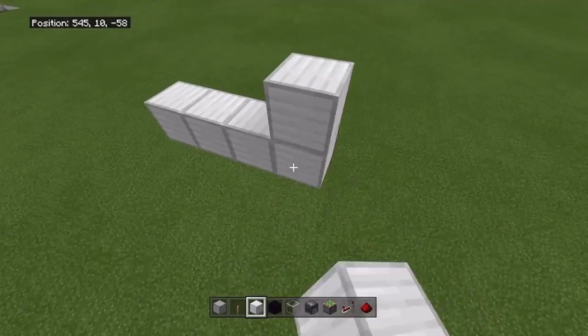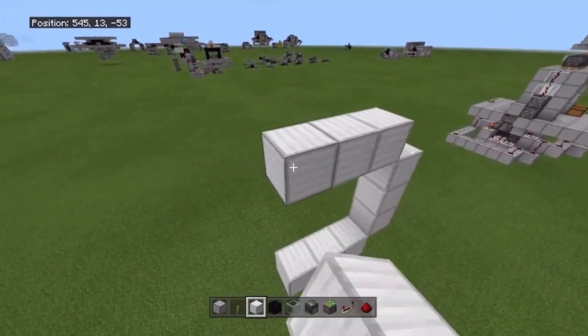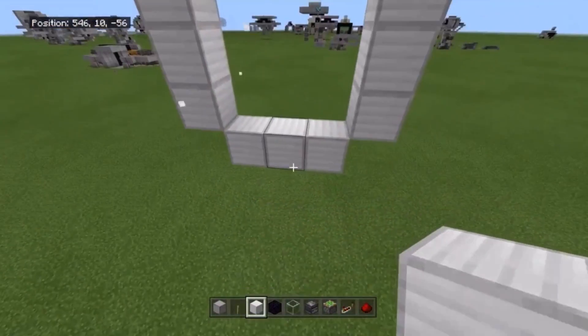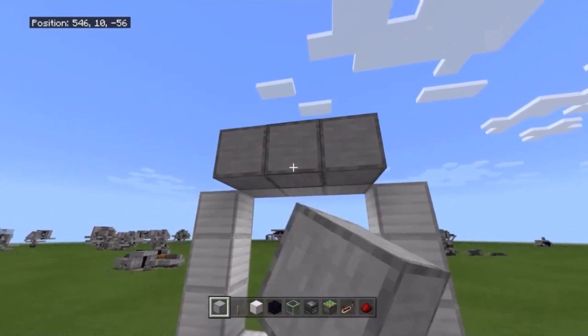Let's get right into this. The first thing you're going to do is just mark out a ring around where your door will be — basically a box around where your closed door will be. It should look like a ring like this. These blocks should be even with the floor and these blocks should be even with the ceiling.